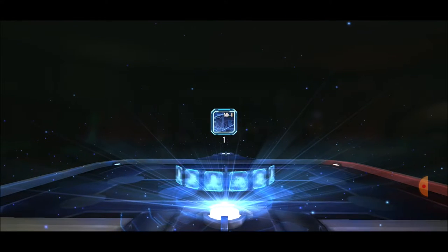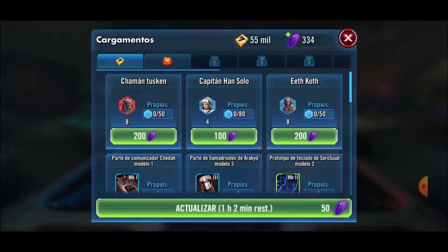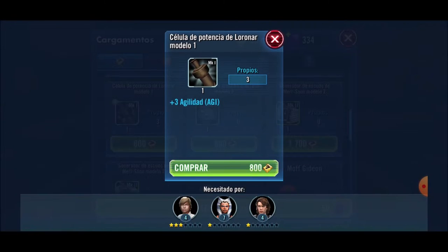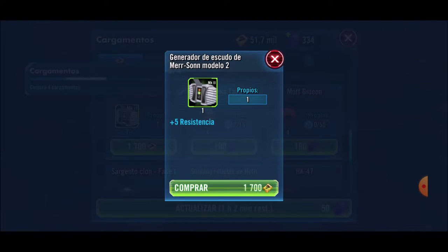Rule number 5: cargo stores. We have different stores and we can buy different items in each one. We need to know very well what to buy in each store — I will explain which ones to focus on later. We also need to keep in mind that, just like the energy bonuses, the stores also refresh several times a day.